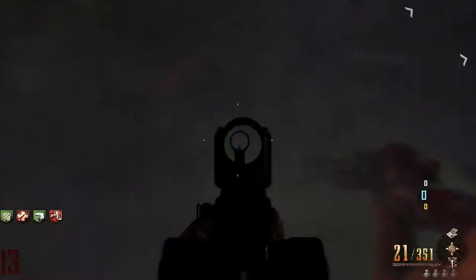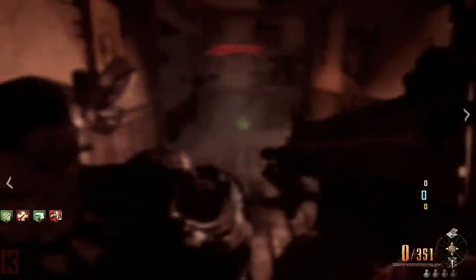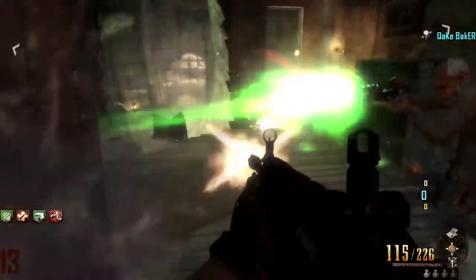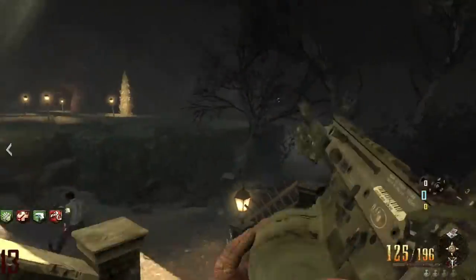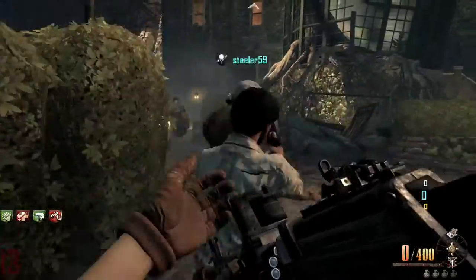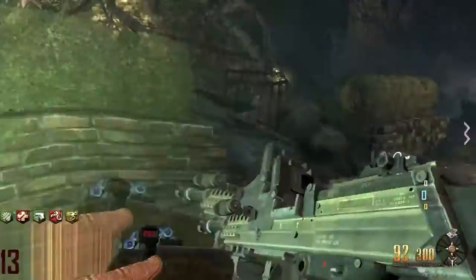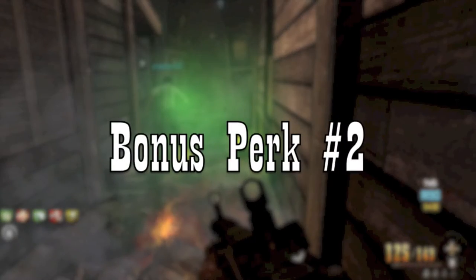I'll just make my way through this house real quick with my birds. Hop right down here and then normally we just wait by the entrance of the maze for the stragglers. See how many we can get here. And there's the bottle — go ahead and grab that. I got Stamina Up and this is only round thirteen. I've got six perks — five and a half I guess. So now we're into bonus perk number two.